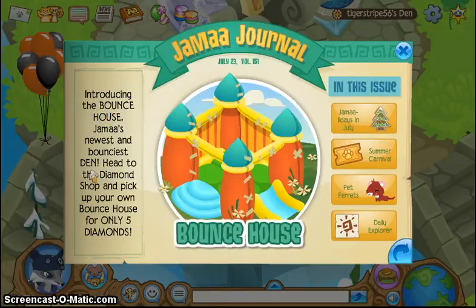Introducing the bounce house — Jamal's newest, bounciest den. Head to the diamond shop and pick up your own bounce house for only five diamonds.